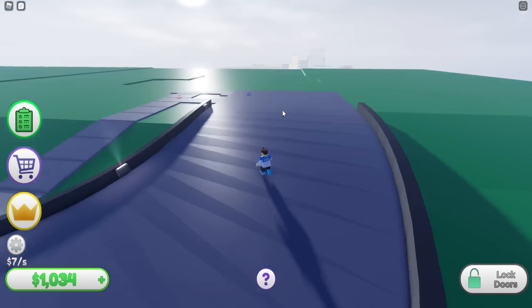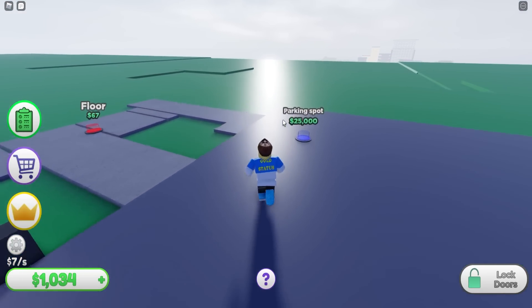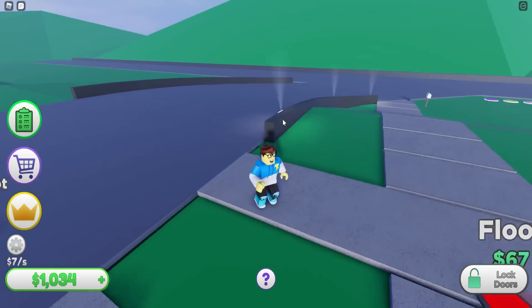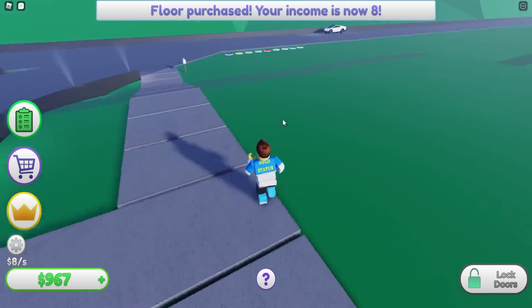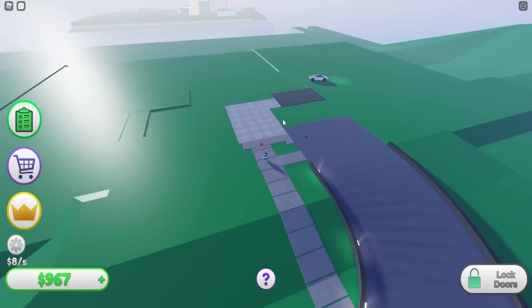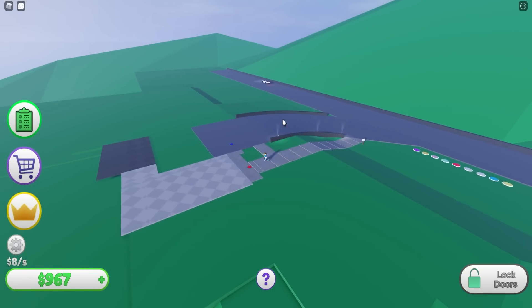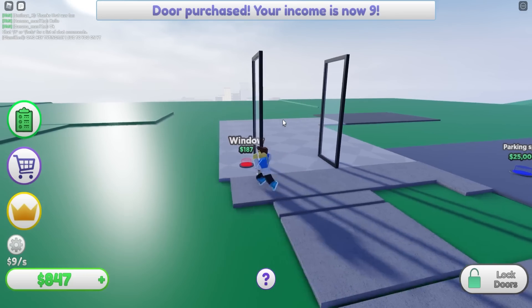I wish we had like a skateboard to roll around a little quicker. A parking spot is $25,000 — I am nowhere near that rich yet. Let's get the floors down. A Cybertruck just rolled up — hey, don't roll up in my crib like that! You can see the city down there; I'm in the hills right now.